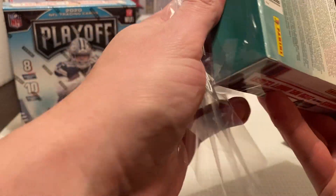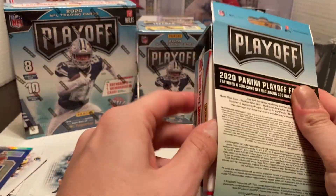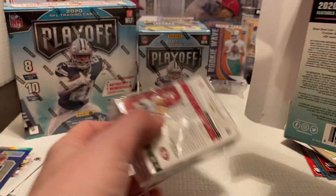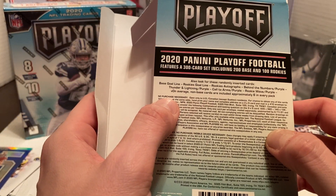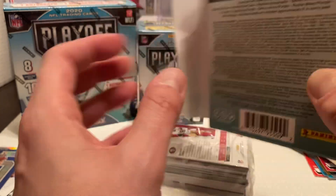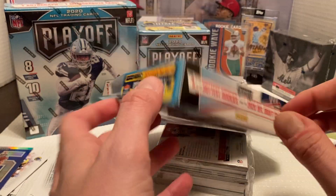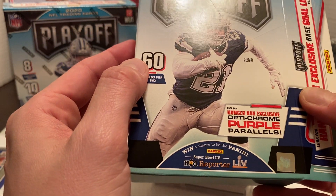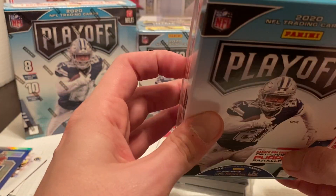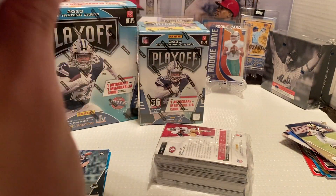Let's see what we can do with the Hanger Box. It's a 300-card base set — 200 base cards, 100 rookies. Looking for different inserts. We should find six of the hottest rookies within the box. And we're looking for the Optic Chrome Purple Parallels, which are the Hanger Box exclusive. Let's see what we can pull.